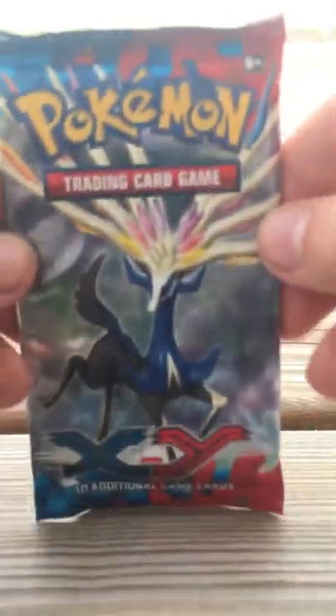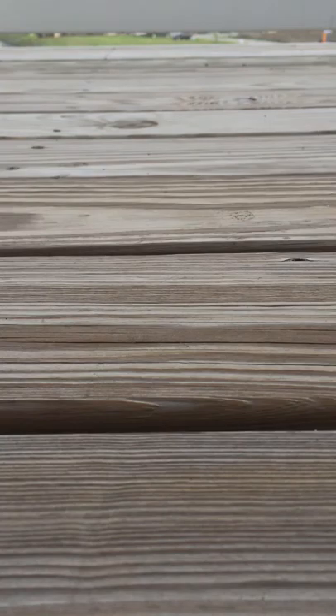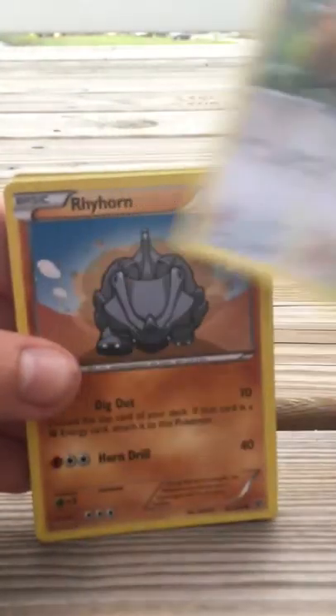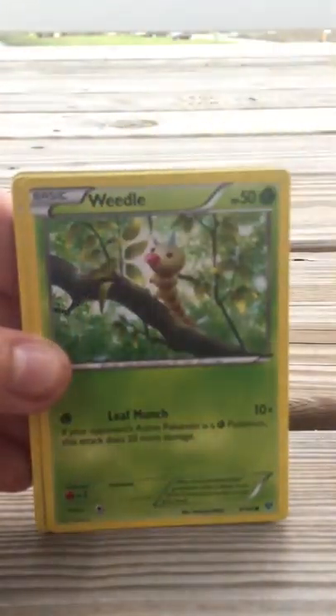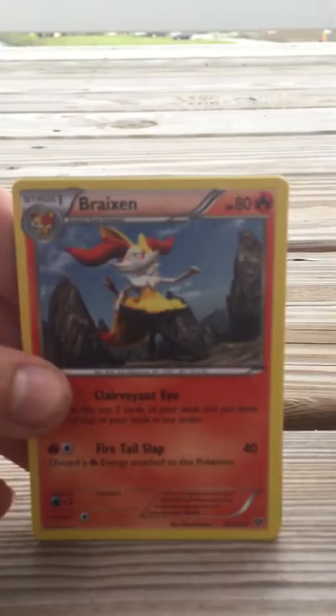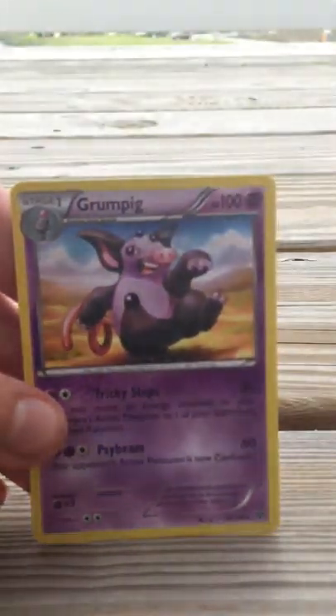So as I said, we'll start off with the X and Y pack first. I'm really hoping to pull some ultra-rares, because I just bought a lot of packs and none of them had ultra-rares in it. So let's see what we get here. The first card is a Splink, Bidoof, Rhyhorn, Weedle, Scatterbug, Flesh Ender, Briggsian, Dunsparce, Inkay holo, and a Grumpig Rare non-holo.